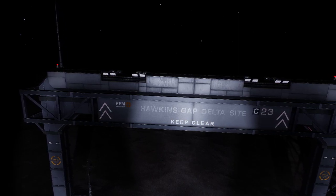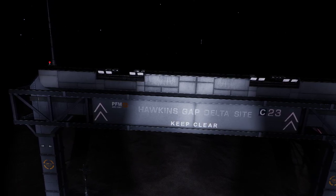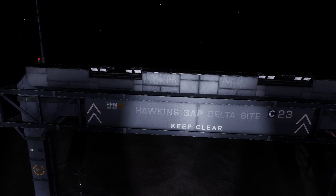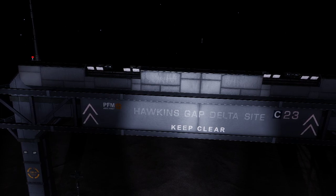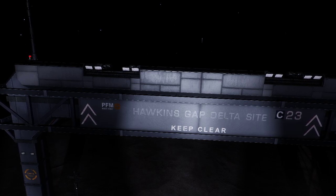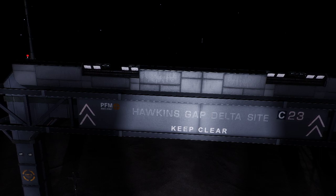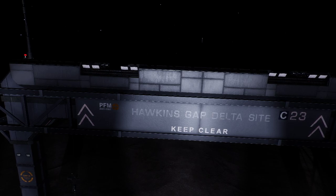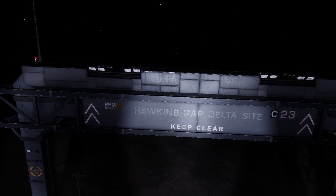Greetings everyone and welcome to part four of the Hawkins Gap series, part of the Project Dynasty series that I've been doing for the last couple of weeks. We've visited the Formidine Rift, then on to the Zorara Megaship, before we went over to the Conflux, and now finishing here at Hawkins Gap. It's been a long journey with lots of exploration data, which is really good.